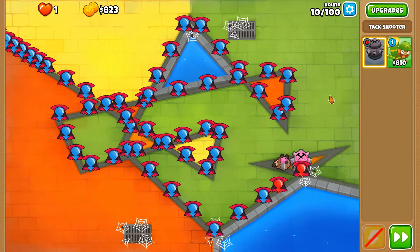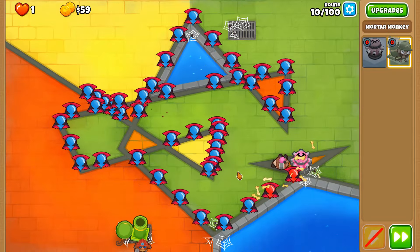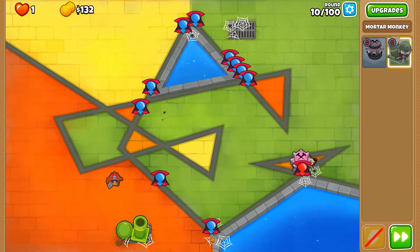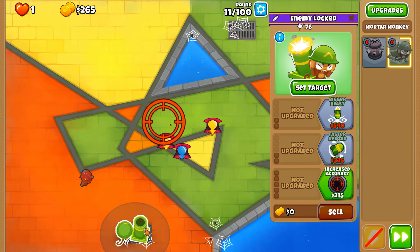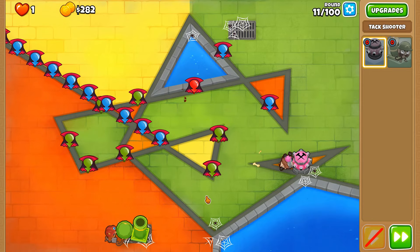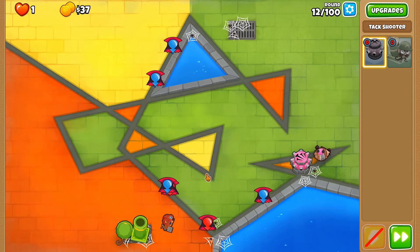It's quite similar to something like Special Preparations, where we need to go with the worst cross path, but in order to get through the early game we need to go with the top cross path, which is the worst one. You should ideally use the bottom cross path because the ability duration is much longer. We're going to get Faster Shooting and then Even Faster Shooting.